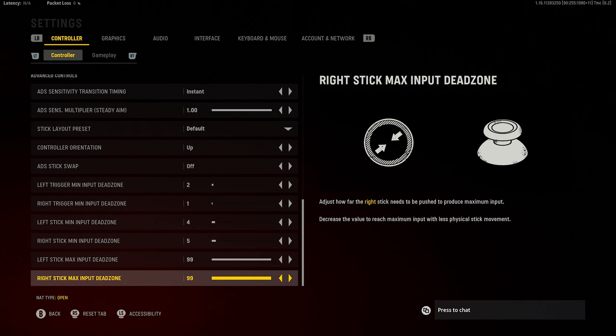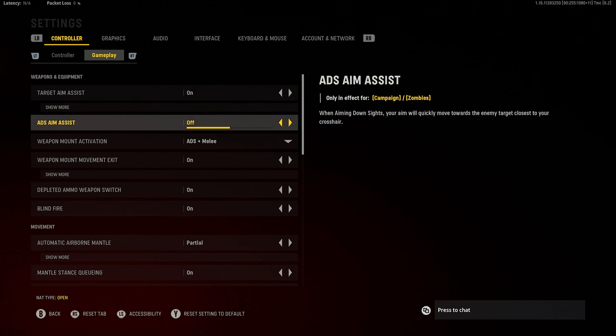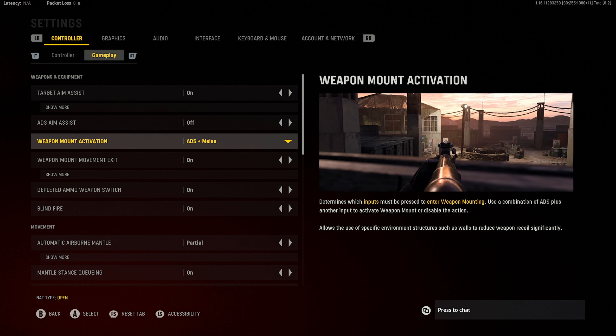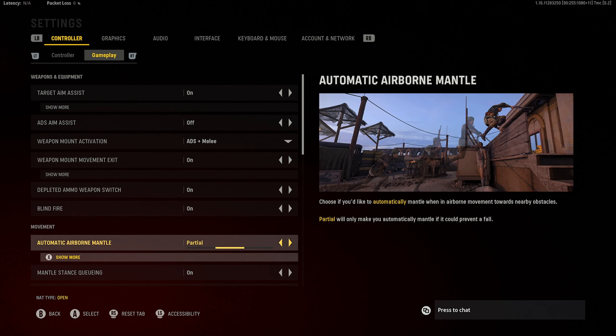Moving on to gameplay settings: target aim assist on — you definitely want aim assist on. The ADS aim assist I have off because it's purely for zombies or campaign, and I don't want my brain training to snap onto people automatically. Weapon mount activation — in ranked there's no mounting so that's not a problem. Depleted ammo weapon switch I have on; when you run out of ammo it automatically switches for you. Blind fire is not a Vanguard ranked mechanic.